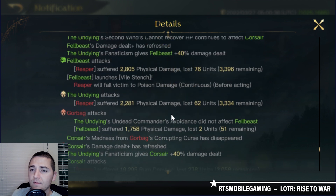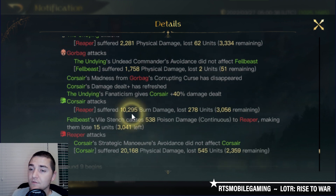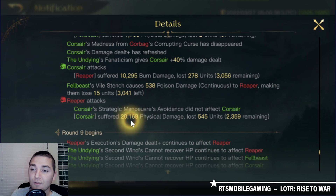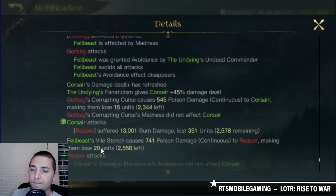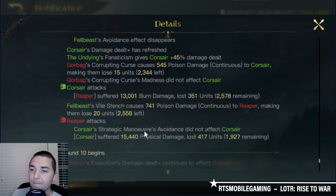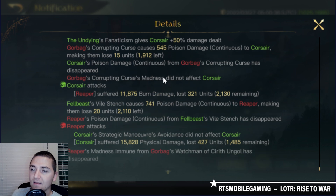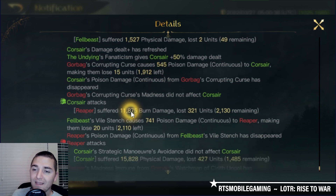With 2,904 Corsairs left, they hit the Reapers for 10,295 damage. The Reapers are significantly out-damaging my army at this point. Later in the fight, once the Alchemists are down, the Reapers are clearly gaining ground, even with my stacking debuff, with their higher damage output. The Corsairs with a full 50 damage stack — about 1,900 Corsairs hitting for almost 12k — not too bad.